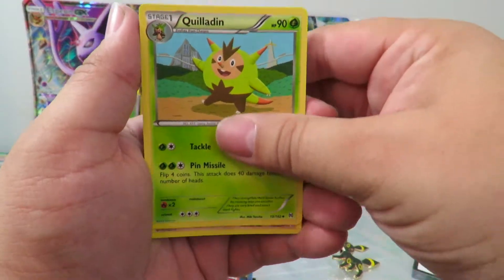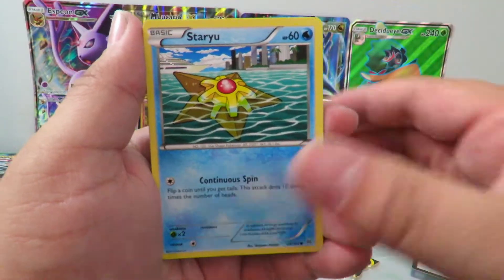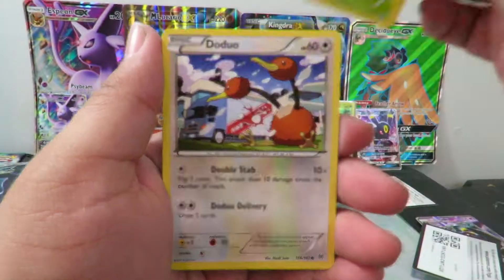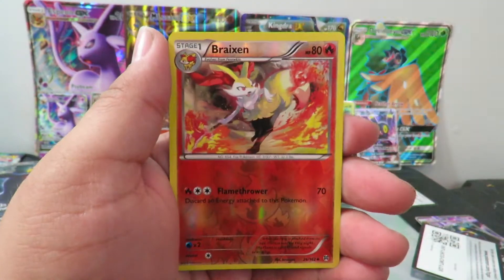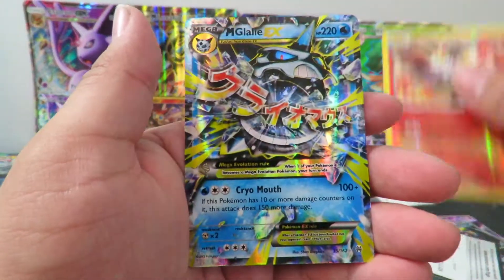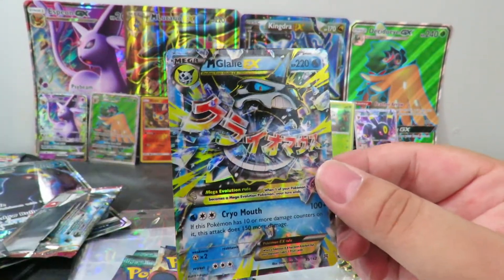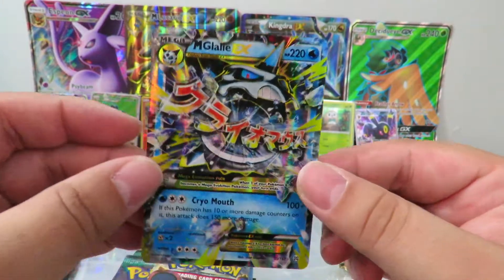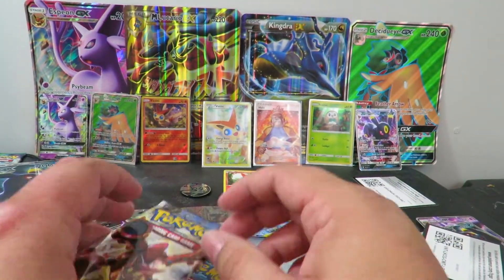So we're starting off with a Quilladin, Sandslash, Prinplup, Staryu, Paras, Doduo, Gastly, Spritzee. Our reverse is a Braixen, which is just not uncommon. And our rare is a Mega Glalie EX. This is already way better — yes! We unboxed first pack. Got ourselves some first pack magic.